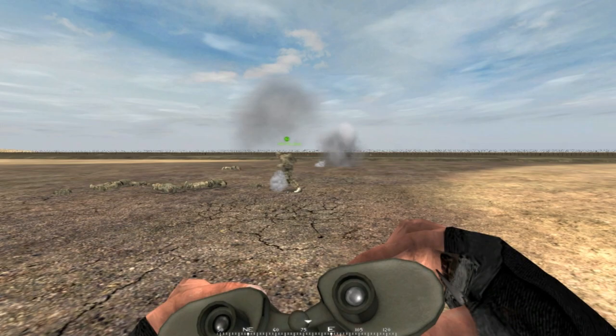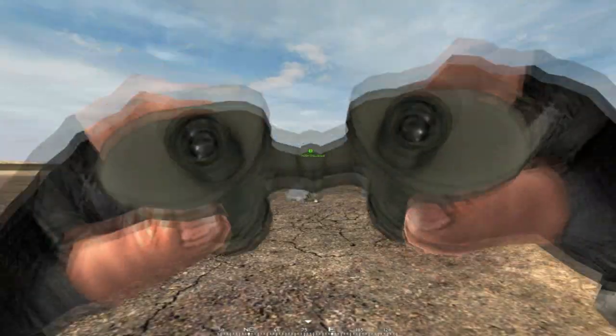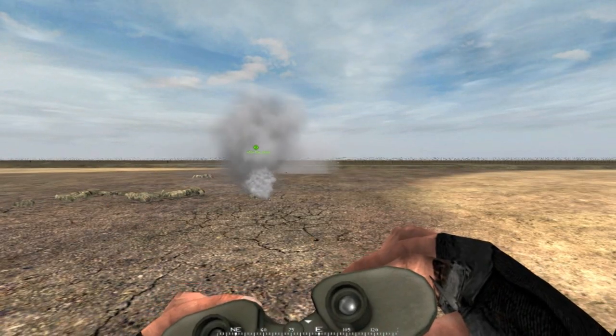All kits have binoculars. The squad leader has slightly different binoculars, but almost every kit has these standard binoculars. They can zoom in and zoom out. They're very useful — you should always have binoculars, not that you have a choice.